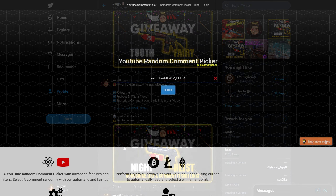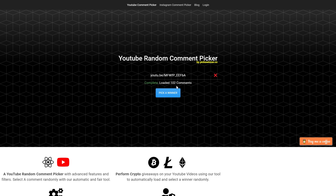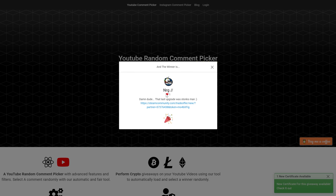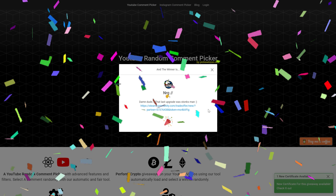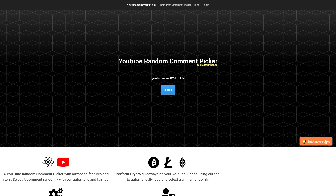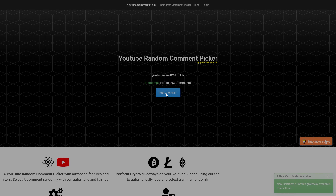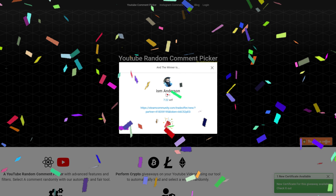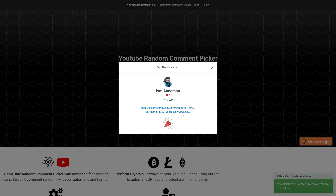The first giveaway is a Desert Eagle Heist. Let's fetch the comments from this video — 102 comments, good luck everybody. Let's see who the lucky winner is. NRG man, congratulations! I hope you enjoyed the Deagle. Everybody who did not win, better luck in the next giveaway. The second giveaway was for the M4-A4 Tooth Fairy. 94 comments, good luck to all of you. The winner is ISM Anderson — congratulations my friend, I will send you the M4 as soon as possible.